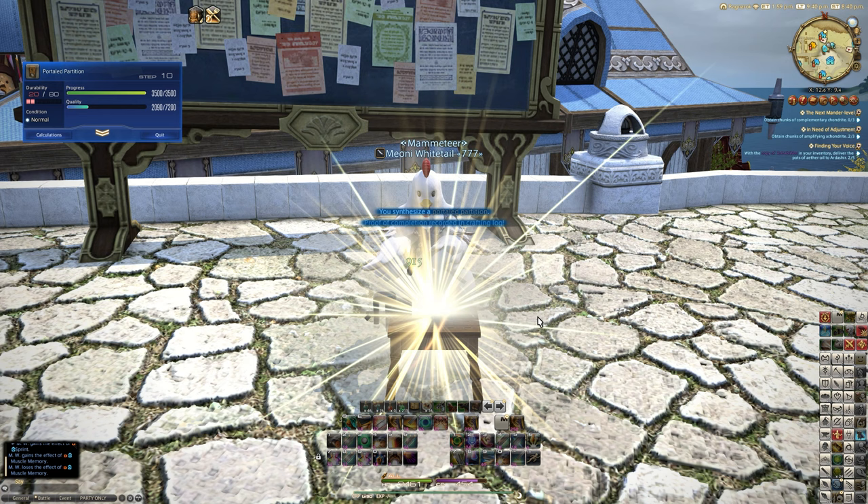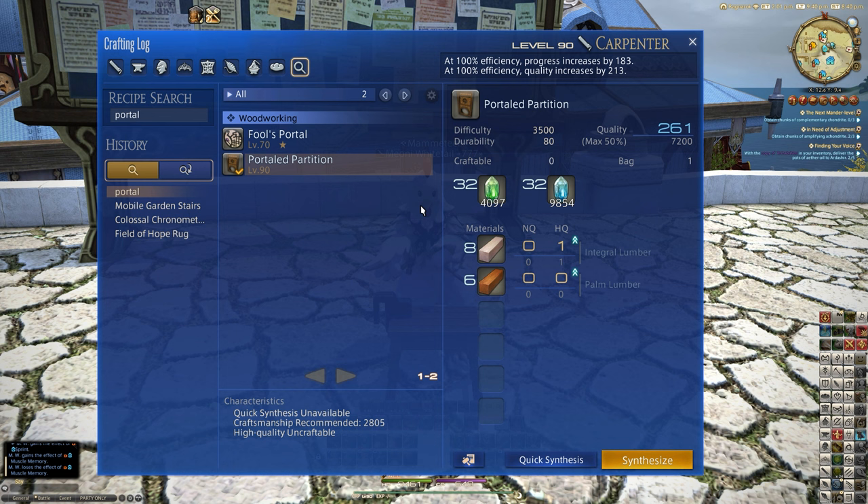The thing about the Portaled Partition that made me want to create it is that it's very clearly something Hobbit-related, in my opinion. It says: 'This partition features a quaint circular opening, certain to invite the sort of guest who is keen on breakfast.' Obviously a direct reference there.